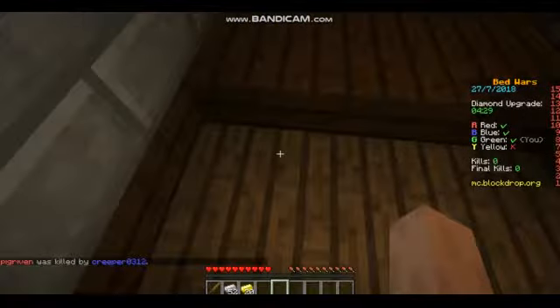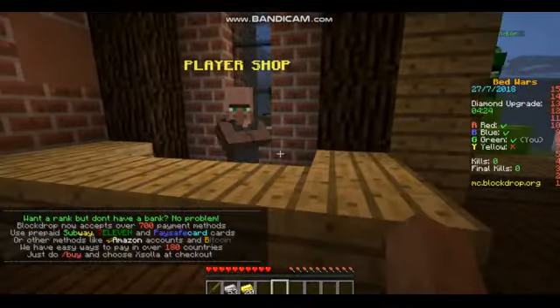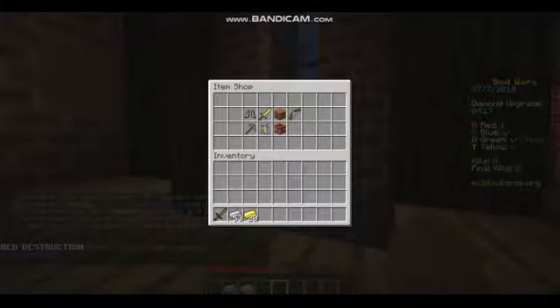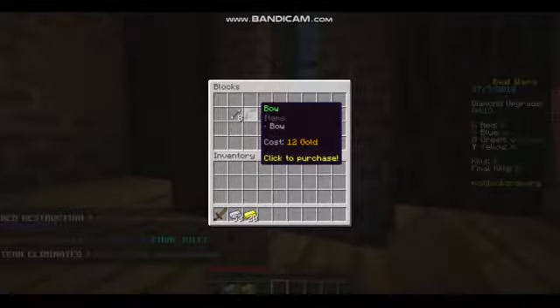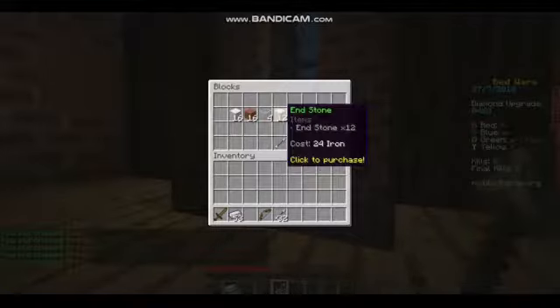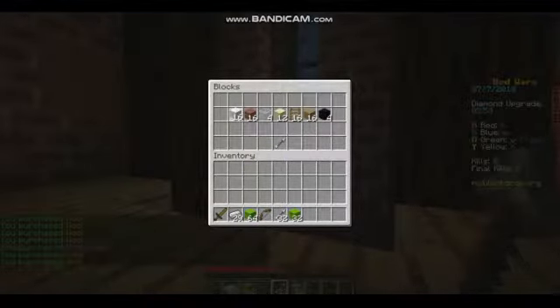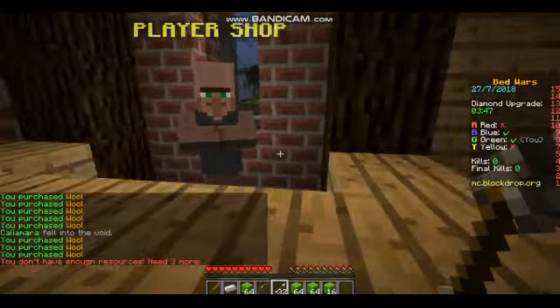Hey guys, today I'm doing some Bed Wars. As you can see, I've been playing for a little bit before starting this video. I just wanted to show you this map. I'm not quite ready for the Power 1 bow, but I can get a normal bow — I have a plan. Hopefully no one else has built to this part of the map before, because I always go there. You get a lot of wool, and with any extra wool I will.